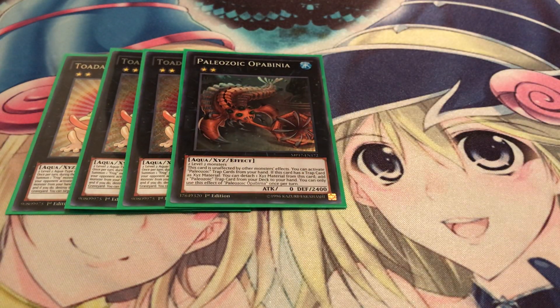Running one of each of the Paleozoic Xyz monsters. Opabinia — it's unaffected by monster effects, and by the way all the Paleozoic monsters are unaffected by monster effects. This one lets you activate trap cards from your hand, so basically every trap in your hand becomes a hand trap at that point. And if it has a trap card as Xyz material, you can detach one material to add one Paleo trap card from your deck to your hand, so it's a good way to search.